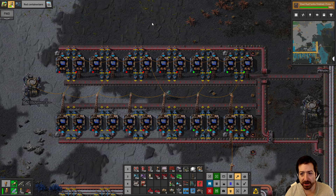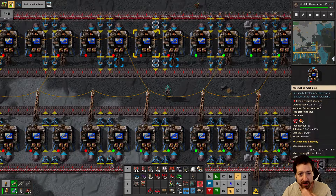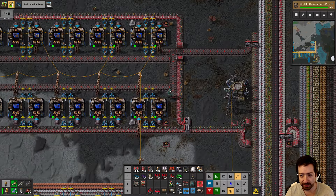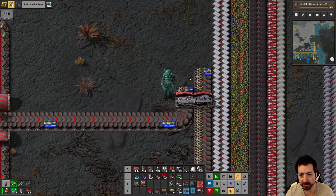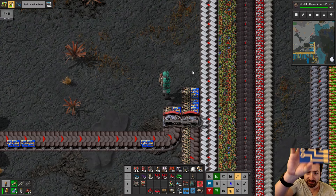Hello everyone, Crydax here, and welcome back to Freight Forwarding. We have officially got rare metals coming in, which feels so good. And now our first blue circuits are crafting — that is a great feeling. Look at them, they're so beautiful. Cirky is beside himself with joy.